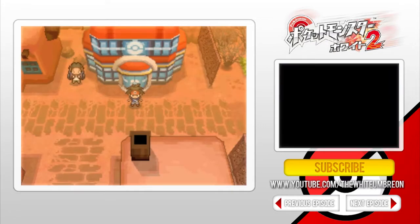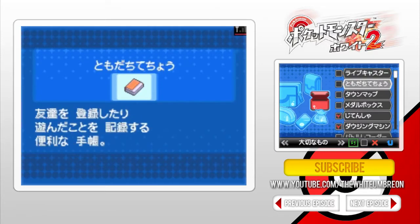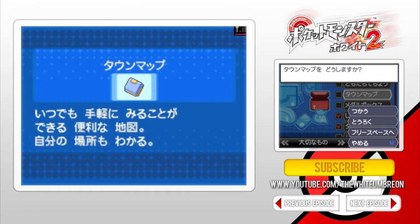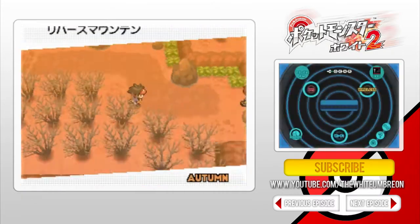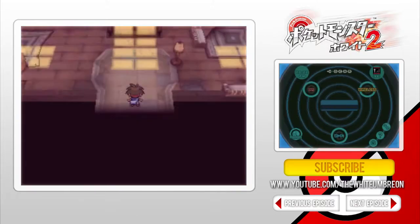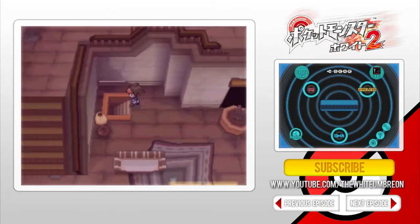What is going on guys, Umbria here and today I'm going to be showing you how to get Cresselia on Pokemon Black and White 2. This is of course a post-game thing, as are pretty much all the legendaries in this game. However, this first step can be done before you've completed the game — basically you're going to head on this route towards the Haunted Mansion.